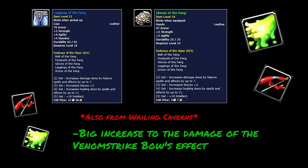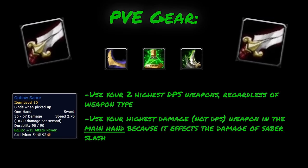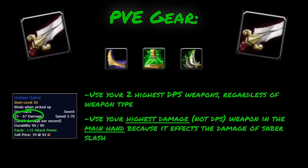When you're doing Wailing Caverns to get the bow, you should also try to get the Leggings of the Fang and the Gloves of the Fang. When these two items are combined, they provide a big increase to the damage of the Venom Strike bow's effect. For DPS weapons regardless of weapon type, use your highest damage weapon in the main hand because it affects the damage of Saber Slash. Make sure you're looking at damage, not DPS, when comparing the two.